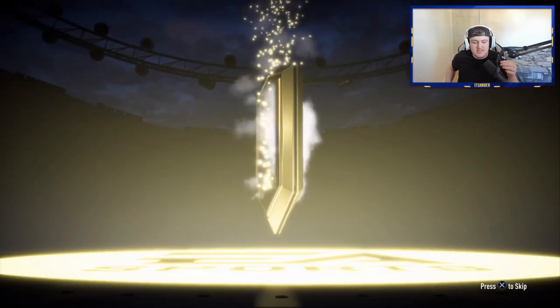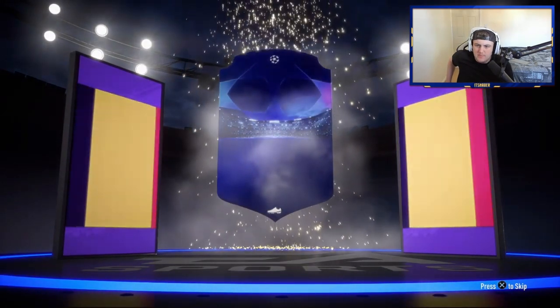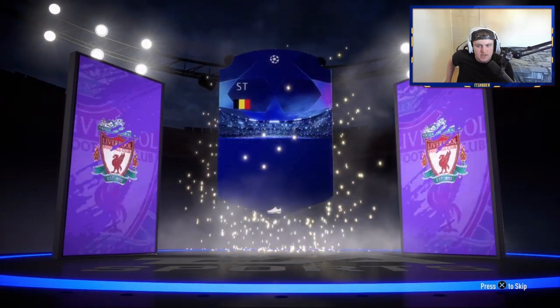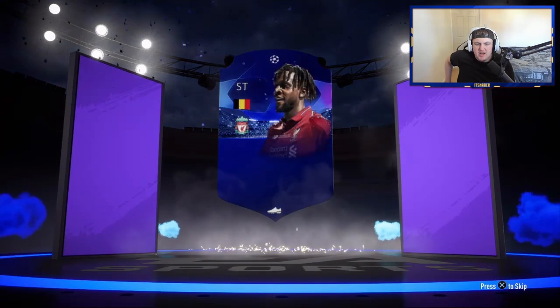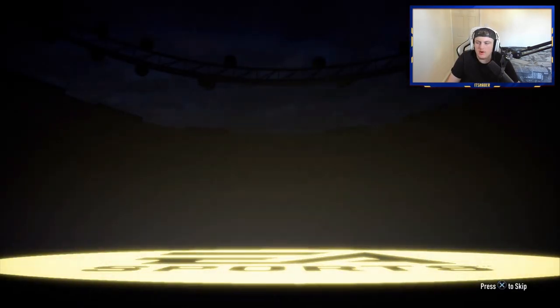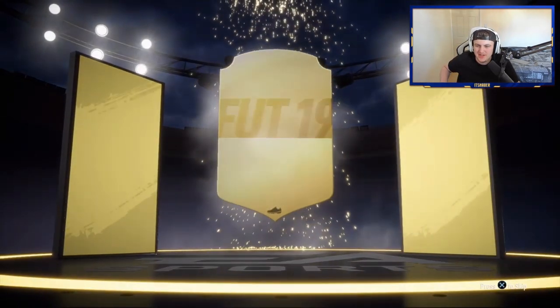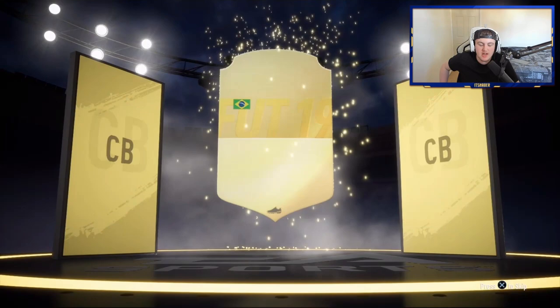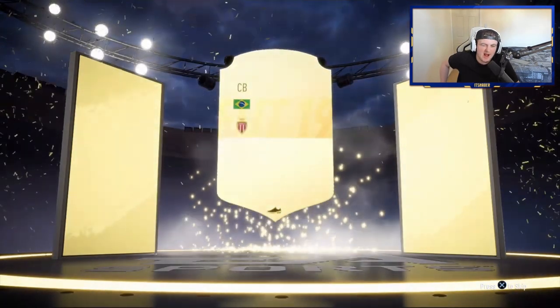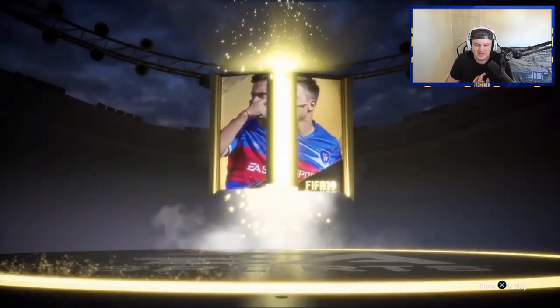We're starting off with a walkout - pretty decent start. It's going to be blue. UCL - it's going to be Belgian striker. Divock Origi. Not bad - 86 rated, good SBC fodder at worst. Another walkout, let's go. Let me pause what I was watching - I've been watching an Elon Musk video. Back to back walkouts - I just carried on talking to see if we would get it and we actually did.